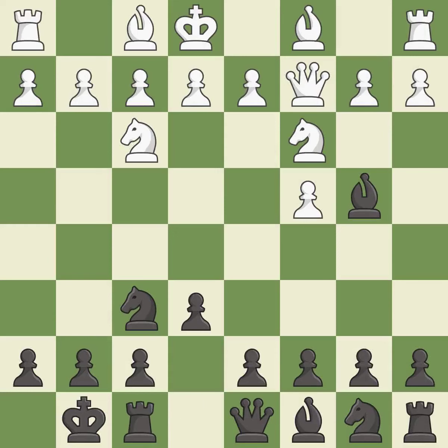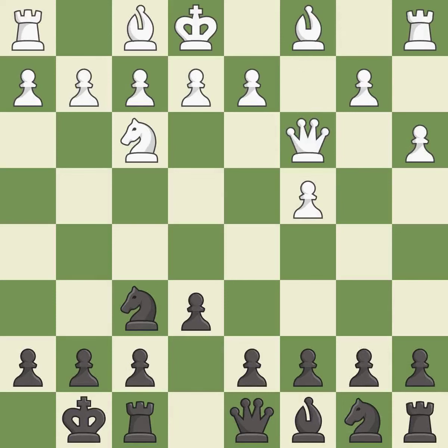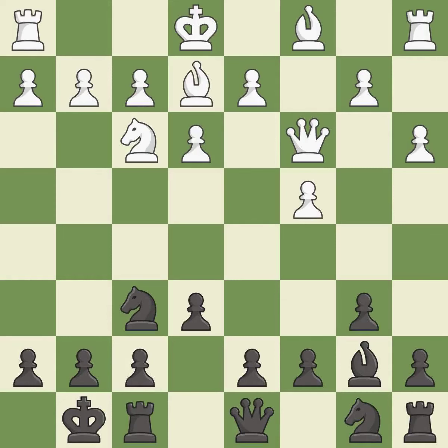Castling gets the king out of the center and activates the rook. This kicks an opposing bishop, resulting in an equal trade. The bishop is ready to be developed to an active square. This prepares the bishop for development, and this develops the bishop and gives it scope on the long diagonal, activating it off its starting square.